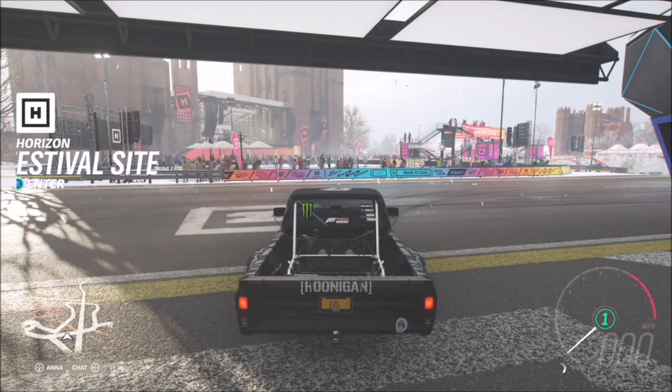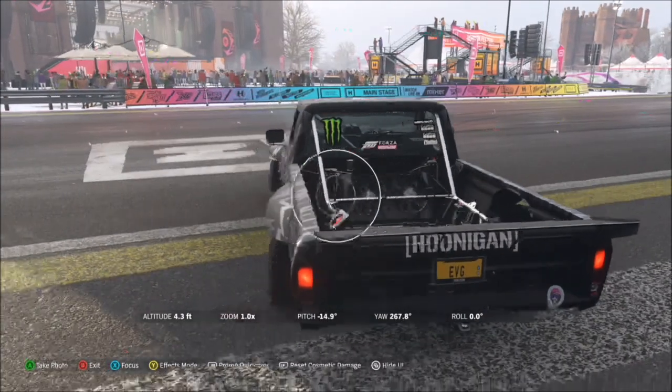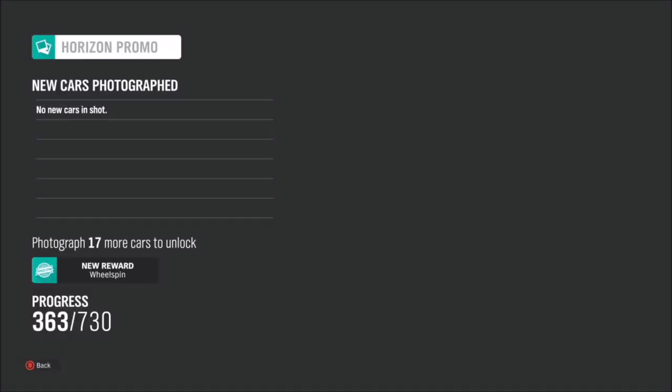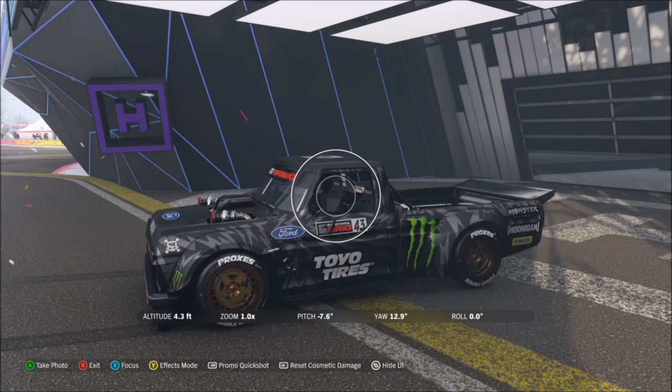That was just my preference but you can use whichever one you want. As soon as you come out of your garage, hit up on the d-pad, take a snapshot, and that's the challenge complete — it's literally as easy as that. You don't have to take it in any specific location; all you have to do is snap a photo of any Hoonigan car. Technically, you can also do this if your friend is in a Hoonigan car, or if you drive past an AI in one — that should also work.